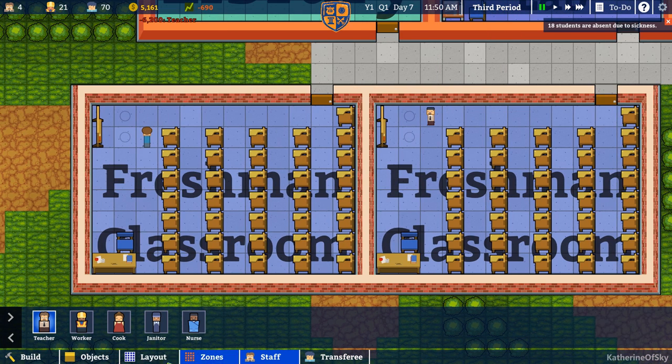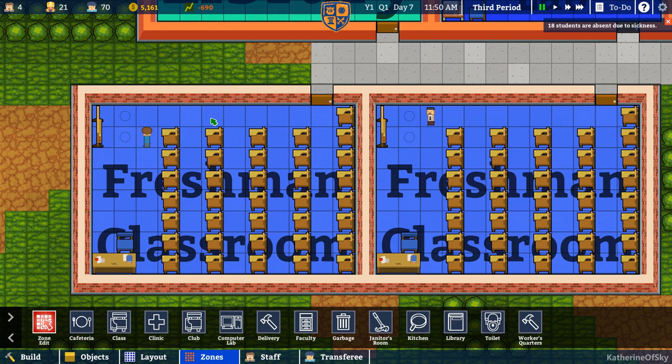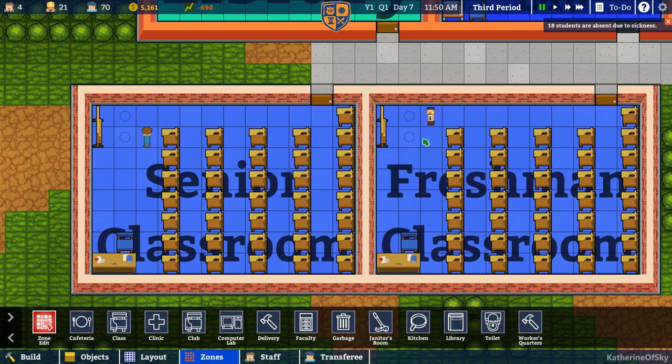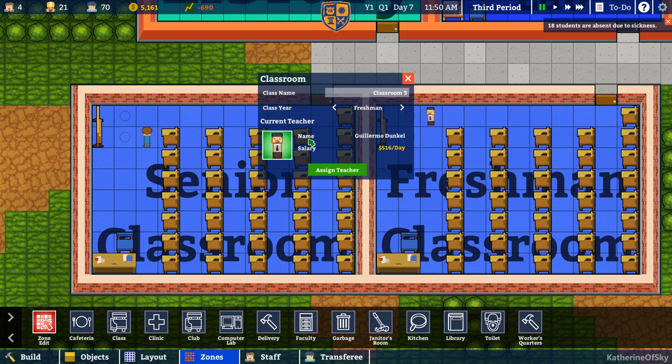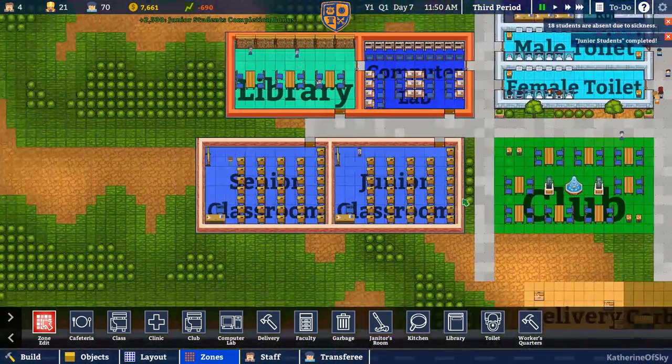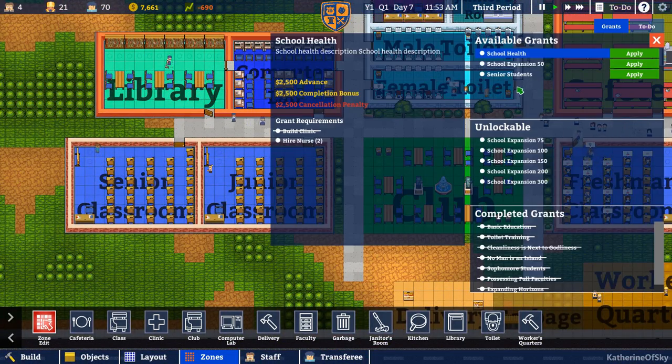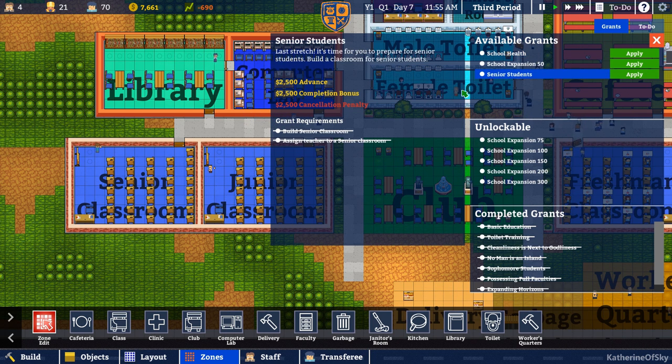Let's go to our zones. They both had good skills. We're going to edit this classroom — this is going to be the senior classroom. And then edit this classroom — this is going to be the junior classroom. Junior students completed, and let's get our to-do list for senior students and apply this one so it will also be completed.